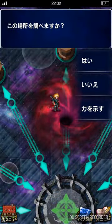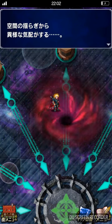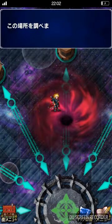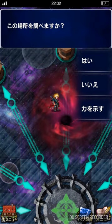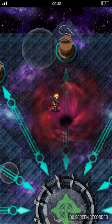I already defeated the bosses. If we chose the first option, it's going to go to the next floor, but it's still empty. I guess it's going to be the next 10-man trial on the next floor, and we challenge him again right here. Choose the bottom option right there.